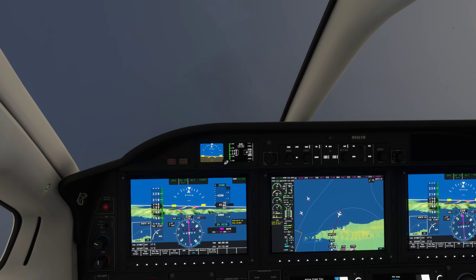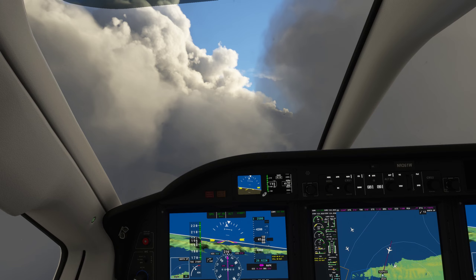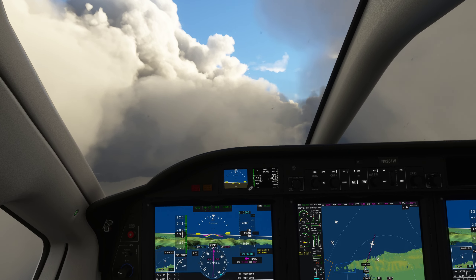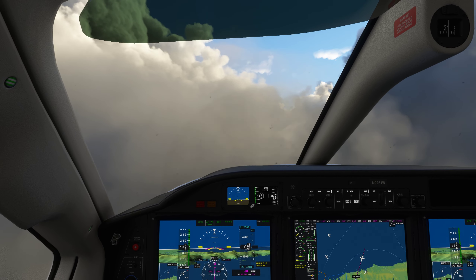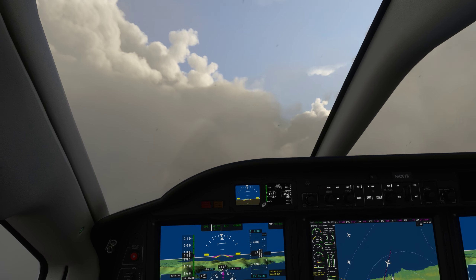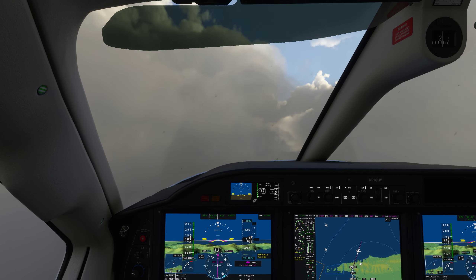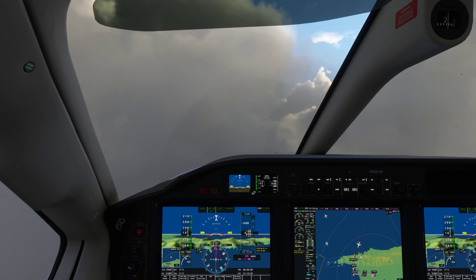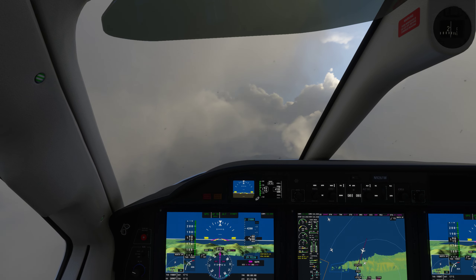The other thing we can do is start slowing down, because you don't want to be at full bore coming in on an approach. You can complain and say these clouds look a little green, but honestly, I'm flying a TBM 930 in the Caribbean in IMC in Flight Simulator with relatively no problems.